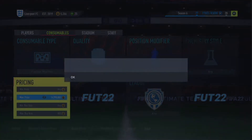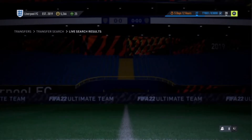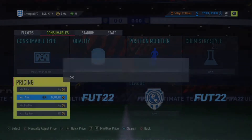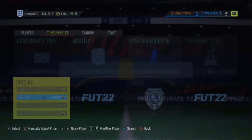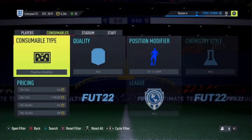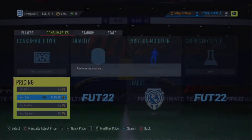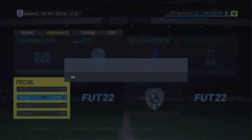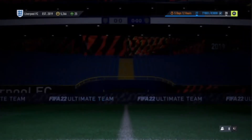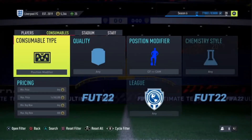Set it to CF to CAM — they are still about 900. Snipe for 800. There's one for 750 — missed it. Another one for 700 — missed that one as well. But they do show up quite a lot and this can get you quite a lot of coins quite quickly.